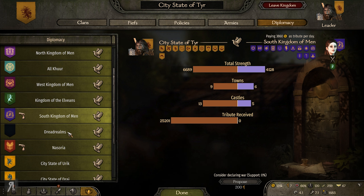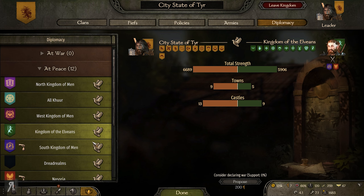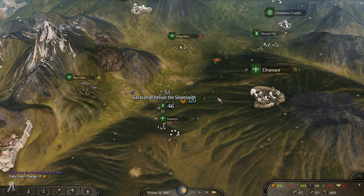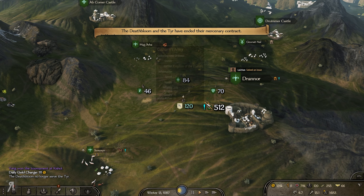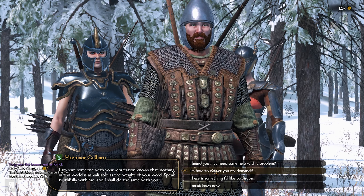Let's see what actually happens here, because I do want to leave my faction and join someone else. Let's have a look and see who is at war against who. The Elvians are actually at war against two different people, so shall we join the Elvians? I think that sounds like a pretty good idea. Let's do that.